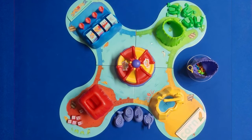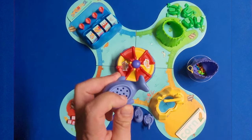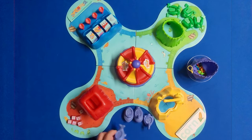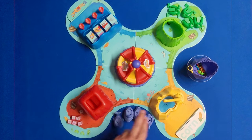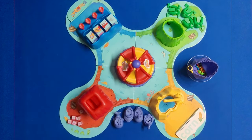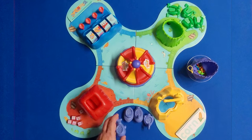Good day everybody. Today I'm going to be showing you how to play Balloon Lagoon. The object of Balloon Lagoon is you are going to try to fill your mover with these little balloon pieces and be the first one to do so. You've got four different games: the Snack Hut, Letter Lake, Frog Pond, and Tumble Tides. You also have this carousel that is going to act as a spinner and also as a timer.